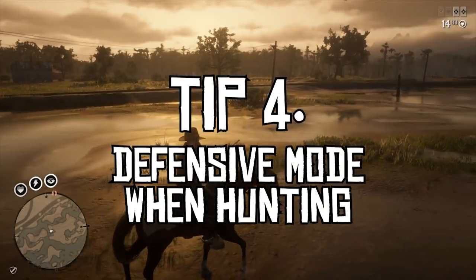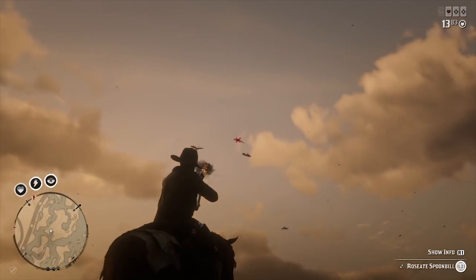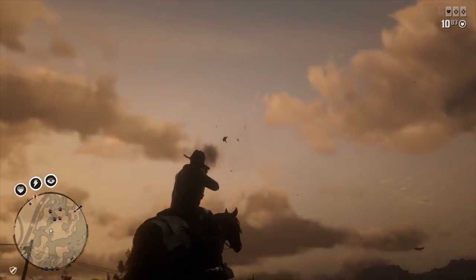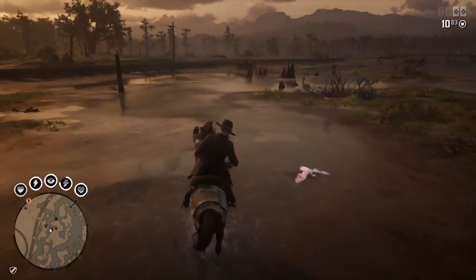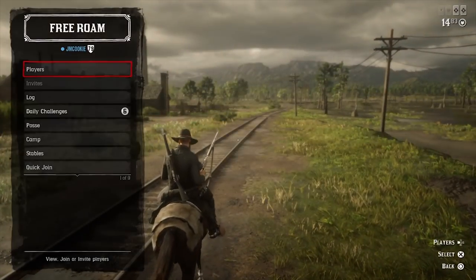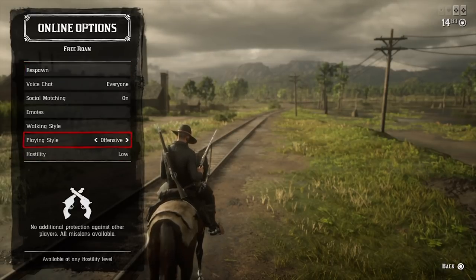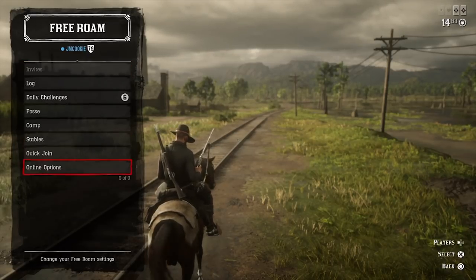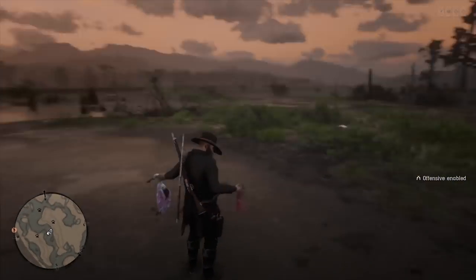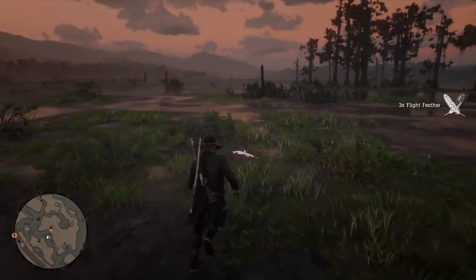Tip number four: defensive mode when hunting. Following Rockstar introducing the two play styles — defensive and offensive — it's made hunting in Red Dead Online so much less stressful than it was before. There's no longer the worry of having someone shoot you while you're riding back to the butcher with a full cargo of animal parts. Just head into the options via the left arrow, scroll to online options, and at the bottom you can change your play to defensive as long as your hostility is low. Keep in mind this won't automatically stay on each time you enter a lobby, so make sure you switch it on to avoid griefers.